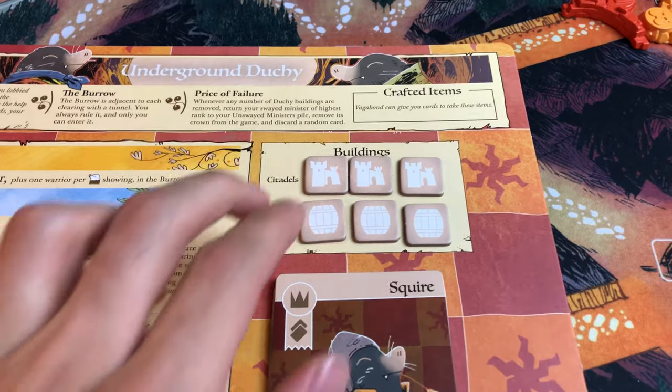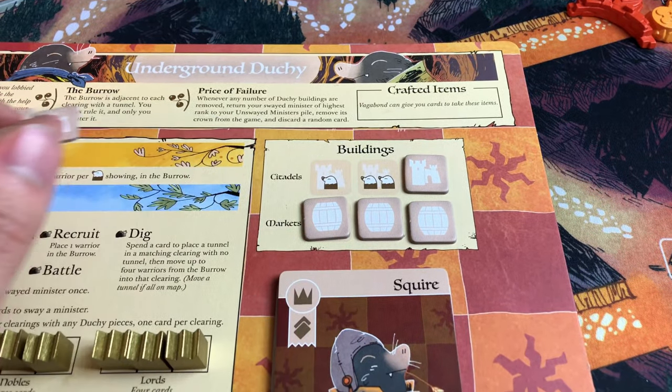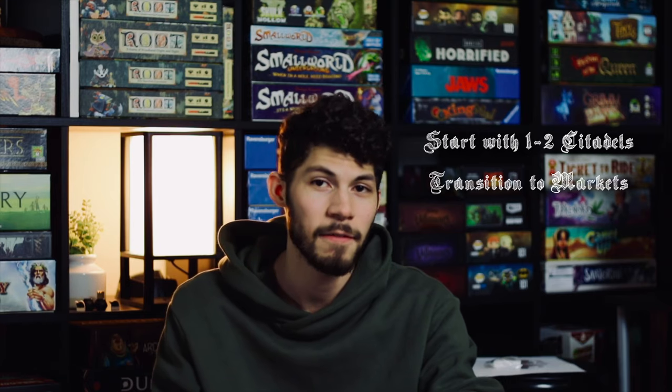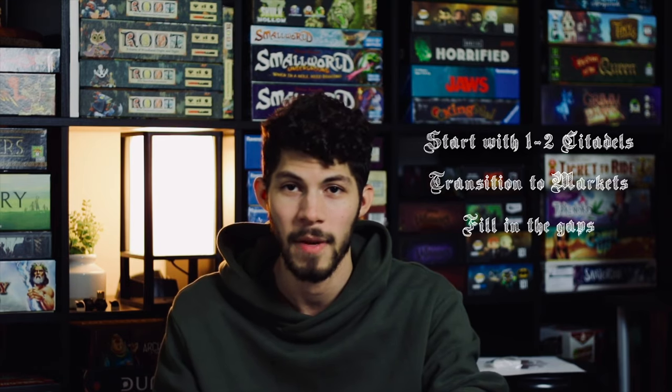Another tip: start at the beginning with citadels. Get a lot of warriors piled up, then use dig actions to get into key locations, and then transition into markets. Once you have a lot of warriors on the board protecting those buildings you'll be safe, and it will make it a lot easier to sway ministers without fear of losing them. So to clarify: start with citadels, then transition to markets, then fill in whatever you need after that.